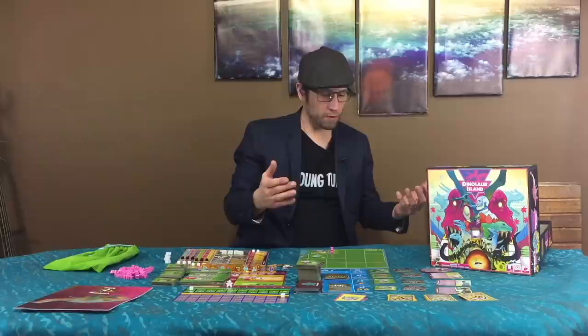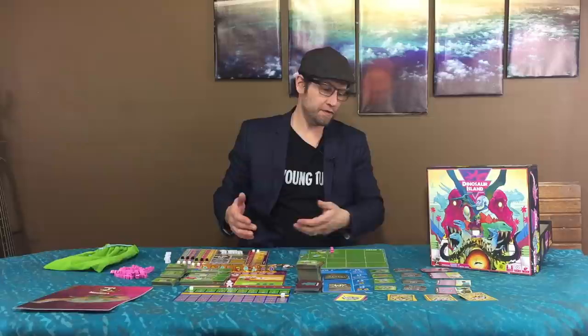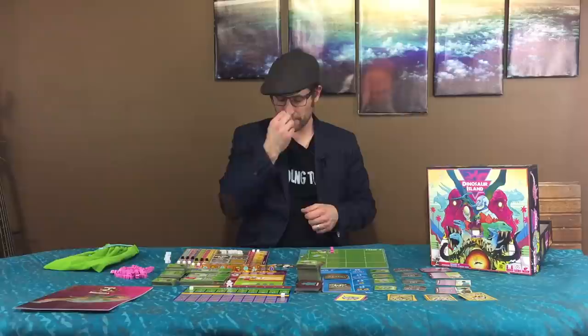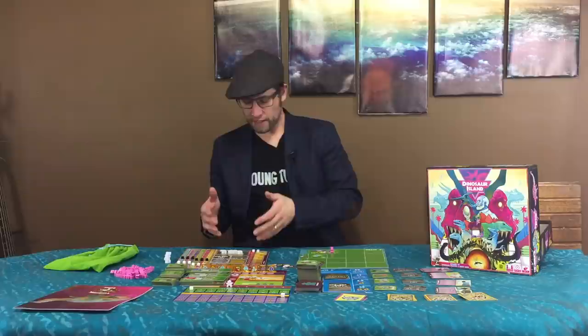This is the main way you add other workers into your worker pool. You've got eight total, four you start the game with, and you can have up to three specialists. Once everyone's done two actions — one of which could be passing, in which case you collect two dollars from the bank — everybody moves on to the worker placement phase, phase three.